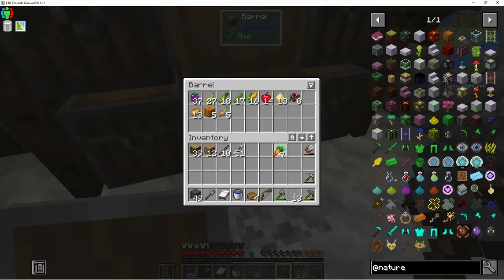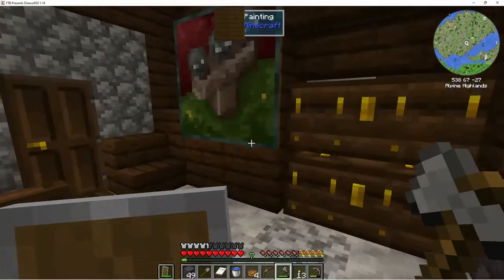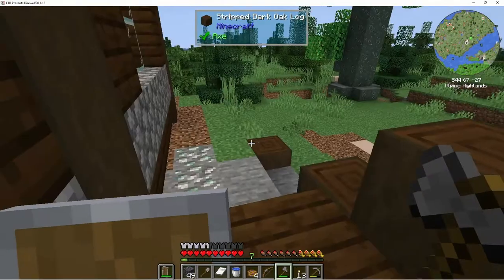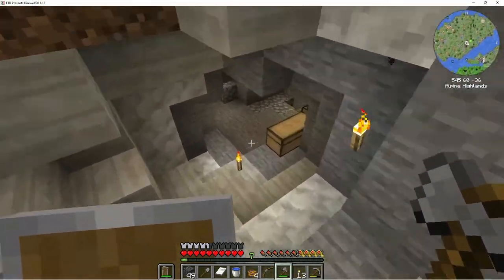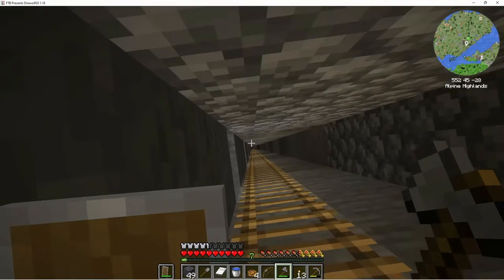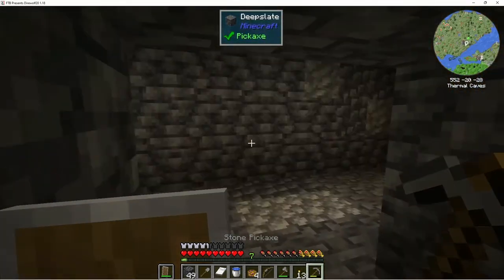We can plant some carrots too. We got our steaks — yes! Got a little bit of food in the belly. I know I spent a lot of time exploring, but man I would really like to get some gold so we can get a mana spreader for Botania. We just gotta do some mining. I don't know what level is good for gold, but hoping we can find some down here.